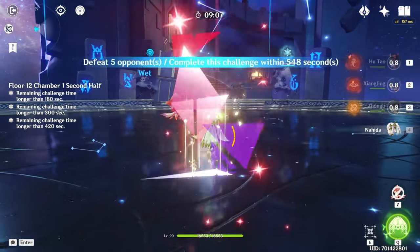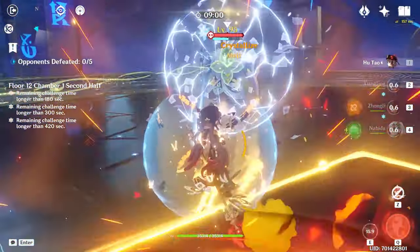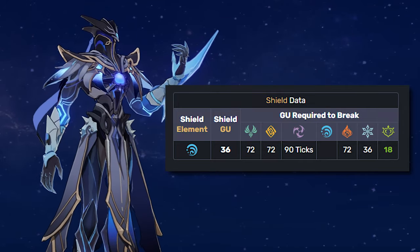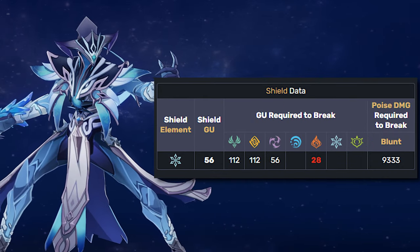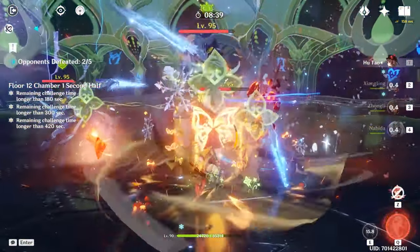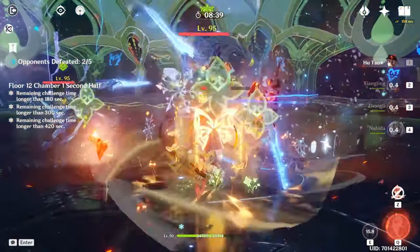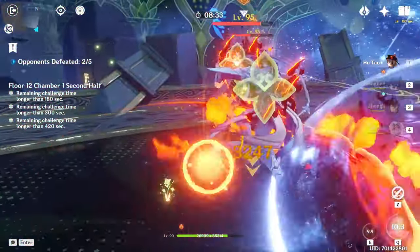Moving on to the second half of 12-1 — this is probably the worst chamber in the entire floor. The Abyss Mages are fairly easy, but the biggest problem is the heralds that spawn afterwards: one Hydro Herald and two Cryo Heralds. The Hydro Herald shield breaks fastest with dendro and takes 18 dendro hits to break. The Cryo Herald shield is weakest to pyro and takes 28 pyro hits. The recommended team comp is one dendro character and two pyro characters. Your fourth character can be anything useful for sustainability or control — anemo crowd control is preferred if your DPS is strong; otherwise healing or shielding works.